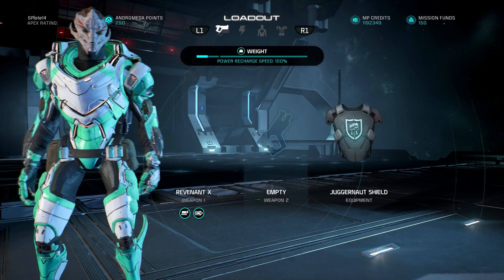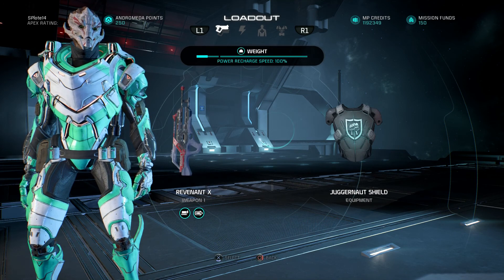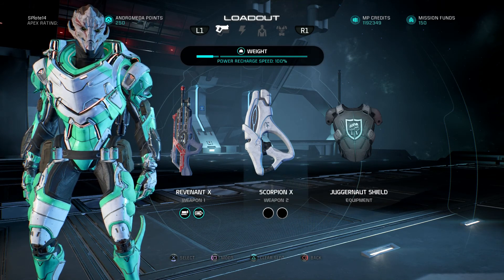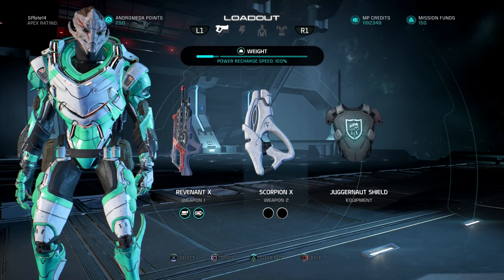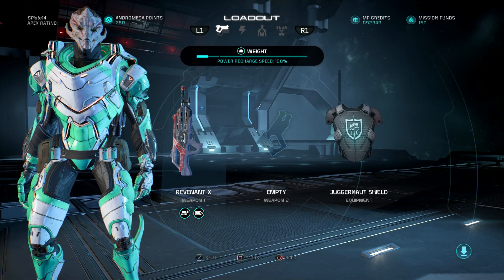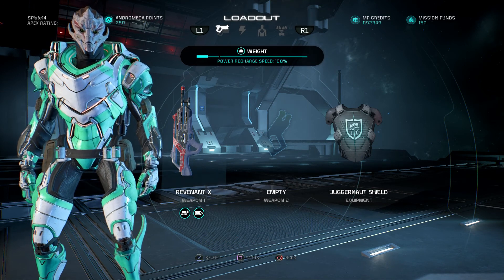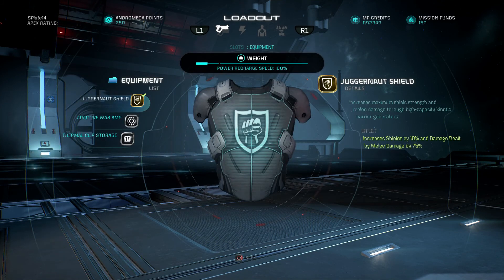For sidearms, you can run a second weapon depending on its rank. For example, I run a Scorpion alongside the Revenant and still maintain 100% recharge rate with room to spare — but that's because I have both ranked to 10. Not everyone will have that. Running just the Revenant might get you to around 90% power recharge, and as long as there's only about a 10% variance you'll still be fine.